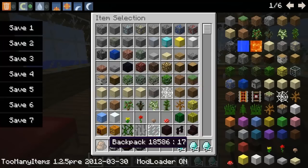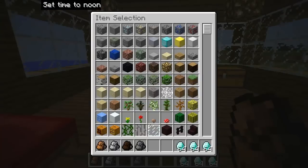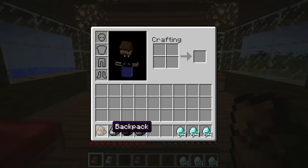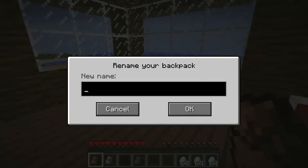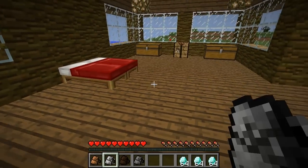First of all, they're just called Backpack. I'm going to get out of creative real quick. The first one is just called Backpack. If you crouch — if you sneak — and then right-click on it, you can actually rename it. Let's name this one 'Diamonds.' Now this one is named Diamonds, so you know exactly what's in your backpack.